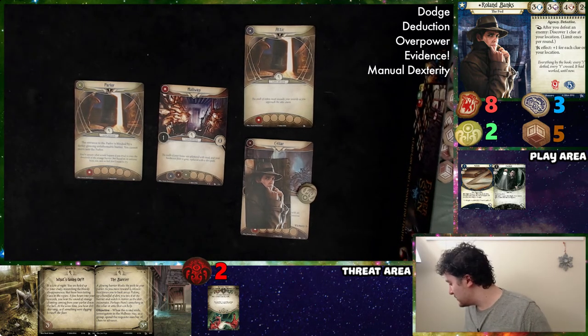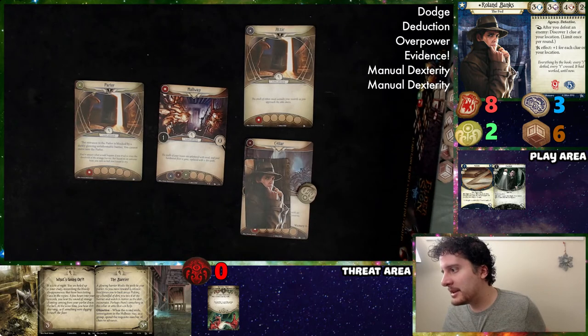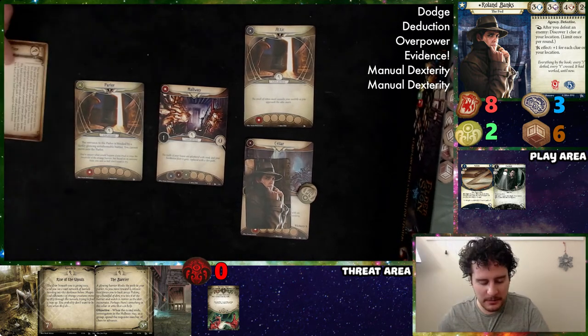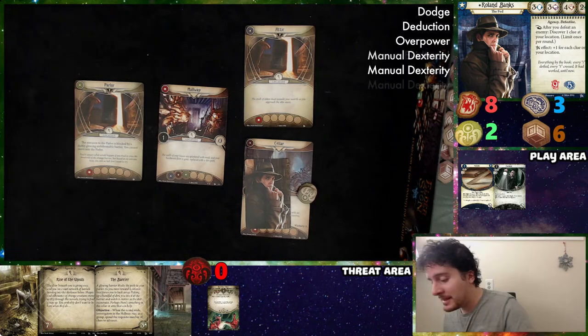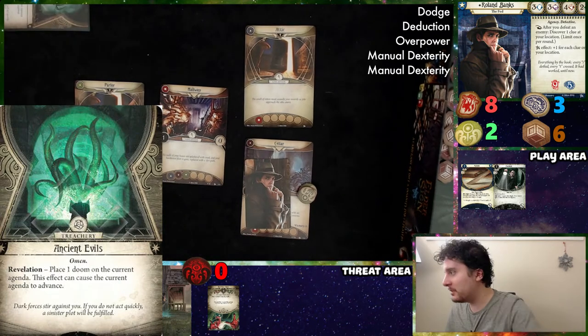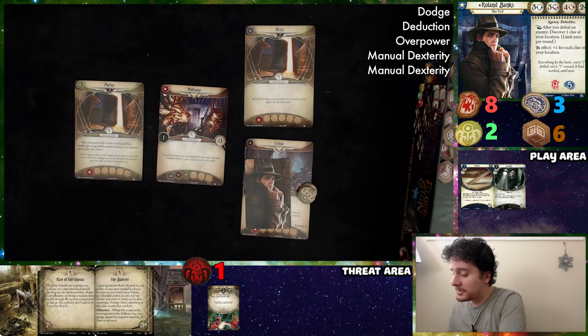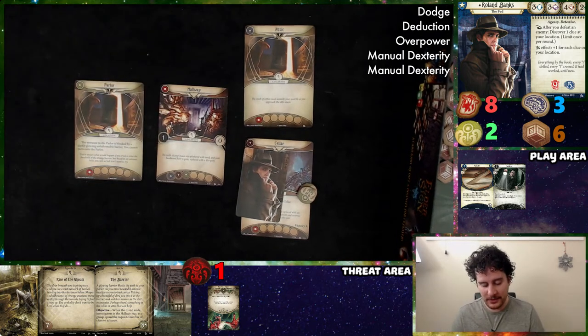End of turn — gain a resource and draw a card. No enemies, so we skip that phase. The card I drew is another Manual Dexterity. We advance the agenda — Rise of the Ghouls. On the back side, the lead investigator must decide: either each investigator discards one card at random from their hand, or the lead investigator takes two horror. I'm already shuffling to discard a card at random and we're getting rid of the Evidence. This new agenda is seven doom. The encounter card is Ancient Evils — place one doom on the current agenda. That's not really a problem just yet.